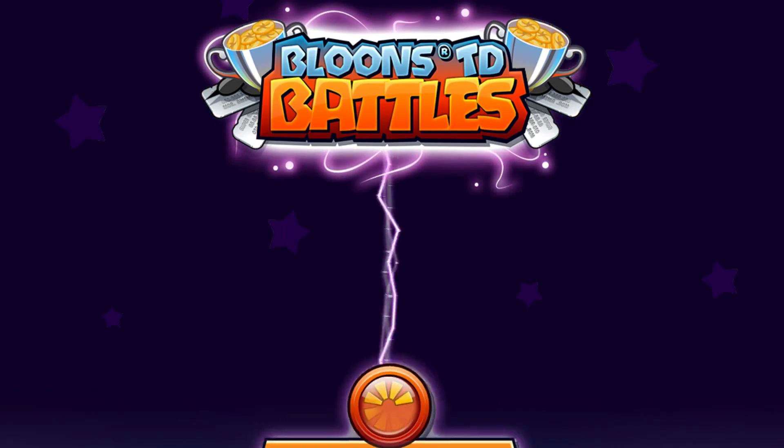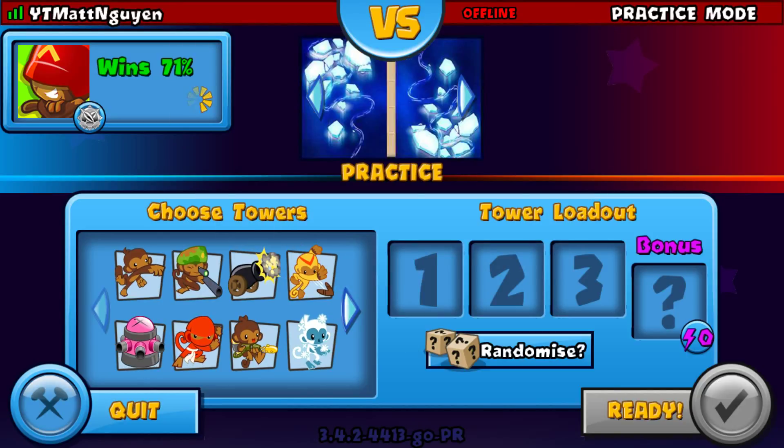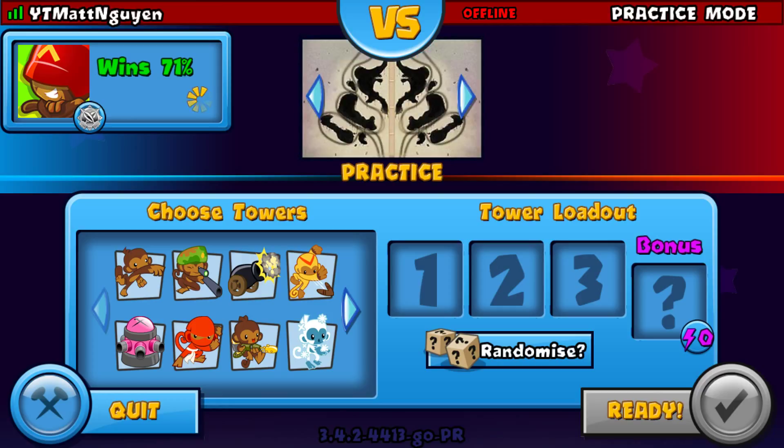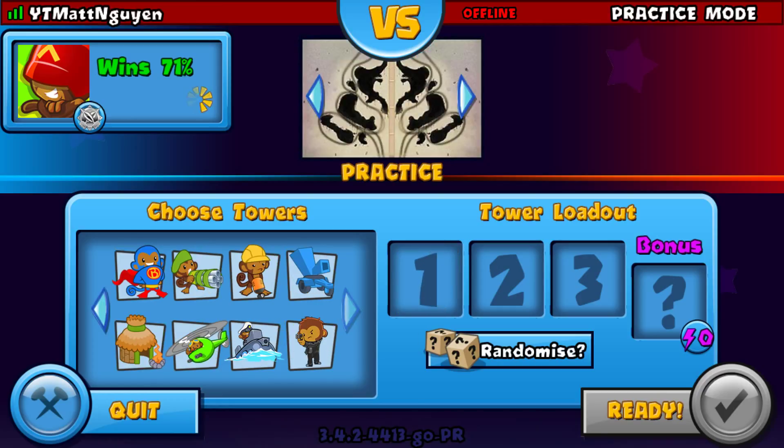Now I think on Flash they still have it, but basically to play Black Lagoon on mobile, you just gotta go into practice mode and then find the map. Since they updated it they were supposed to get rid of it, but it looks like they did not.